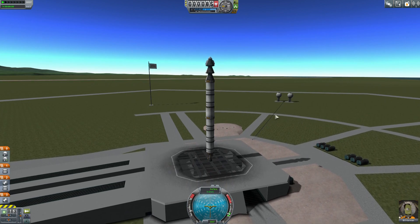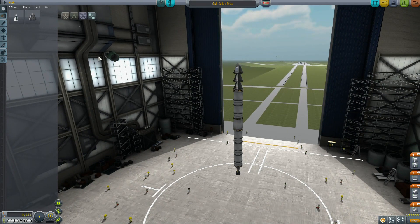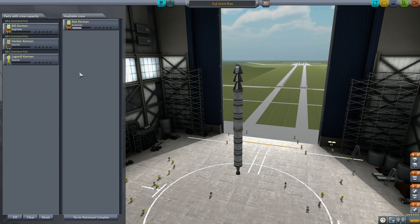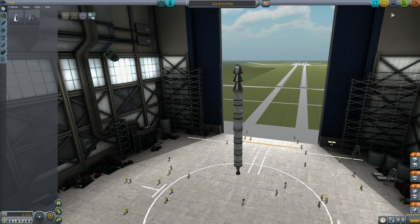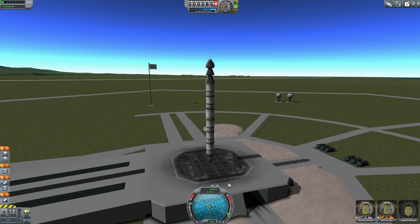We're going to launch these guys into orbit, but both of my pilots are already in orbit. I actually forgot to put my passengers on board - good thing I'm not playing on hardcore mode or I wouldn't have been able to go back and fix that. Alright, loaded my passengers up, and once again Bill is running the show.